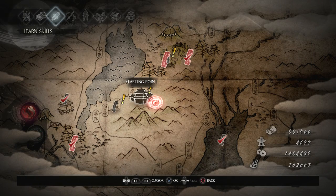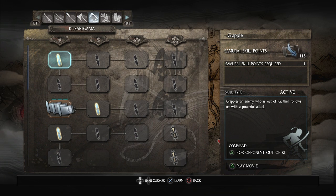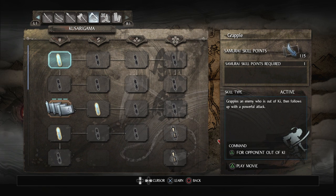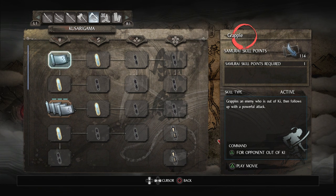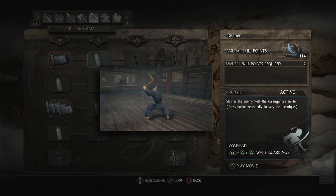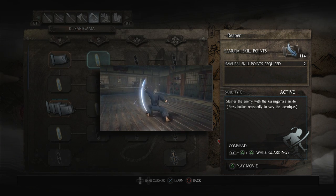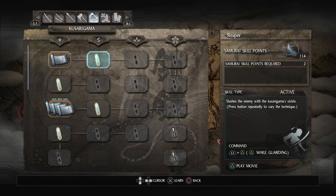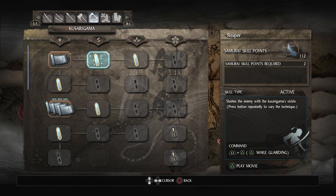So what do we want to do next? Probably spend our skills. This is where it's going to get a little different — the transition from katana to dual swords was pretty smooth, but this is going to be a very different transition. We've got 115 samurai skill points to work with. Grapple — we want that. Reaper — interesting attack, slashes the enemy with the Kusarigama's sickle, press button repeatedly to vary the technique. Looks like it would do a ton of damage but I need it anyway to unlock blade spin.